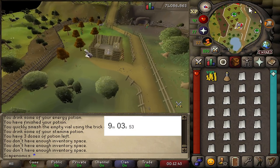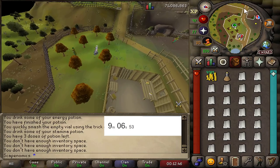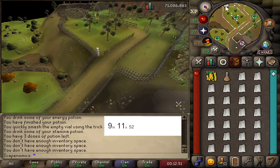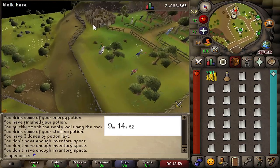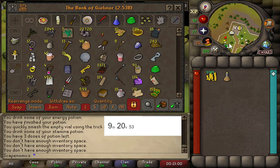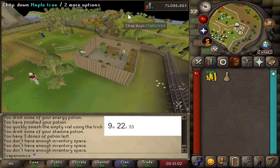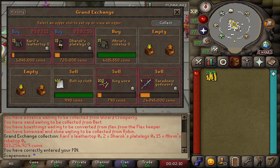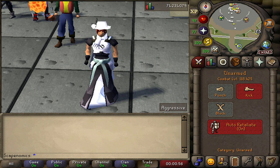We were able to collect 416 bolts of cloth in just 10 minutes, meaning in an hour you can expect to get around 2,500 bolts of cloth. While this moneymaker does not have a stat requirement, it does have a slight money requirement — I would recommend having at least 500k before attempting this so you can buy enough bolts to make it worth your time. All of the bolts of cloth sold for 990gp each, meaning if you did this for a full hour you would be making 880k an hour. That is some serious bank.